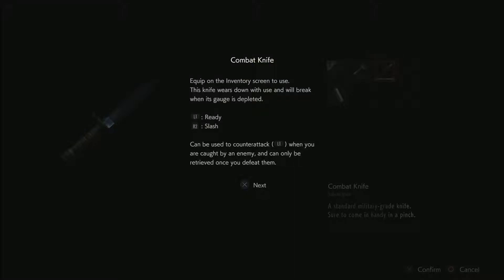Equip on inventory screen to use. The knife wears down — this knife will break. Ah, shit.